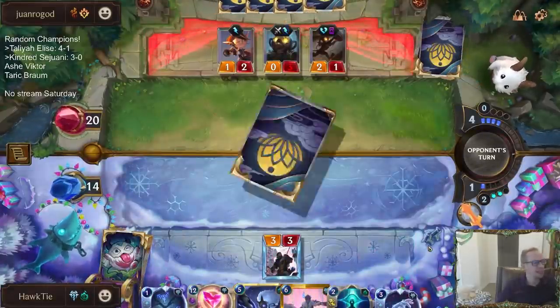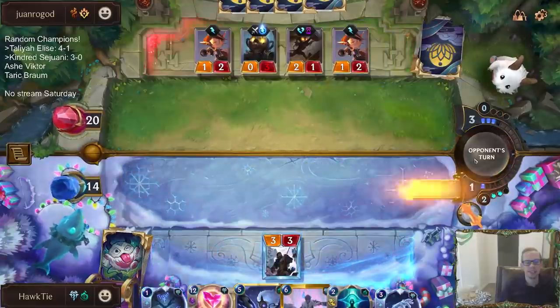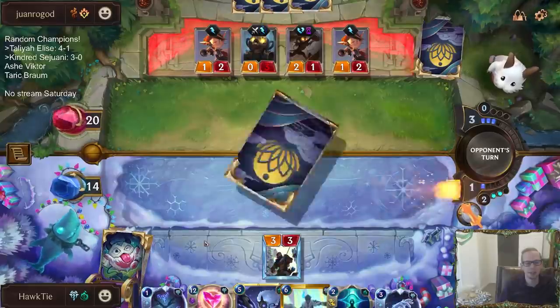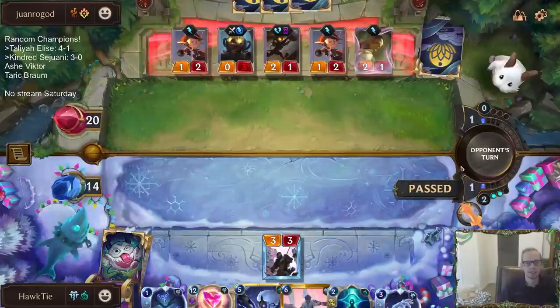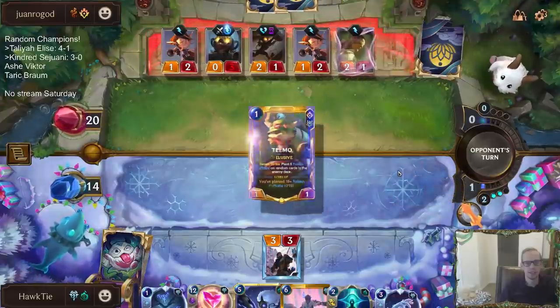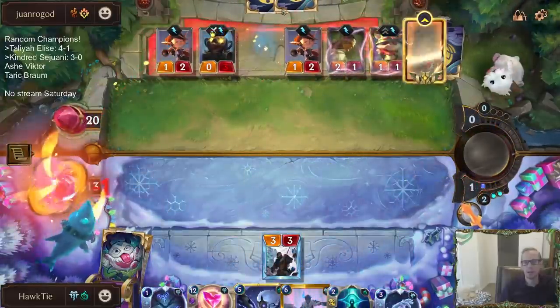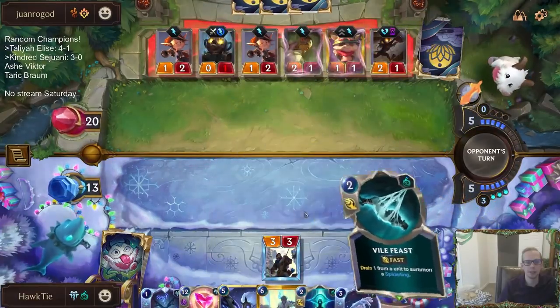Someone's favorite champion is Ash — they have almost 80,000 mastery points on Ash. Let's check out our Ash deck and let me know what you think. They are so aggressive — by round four they've unloaded all but two cards. That's not easy to do, they've had a really good flood-the-board hand.